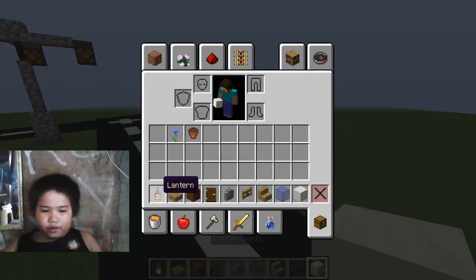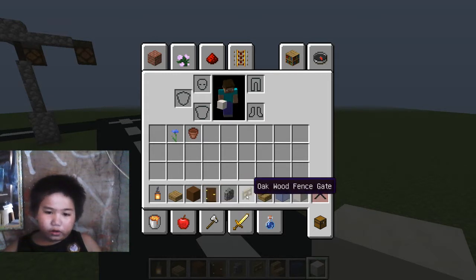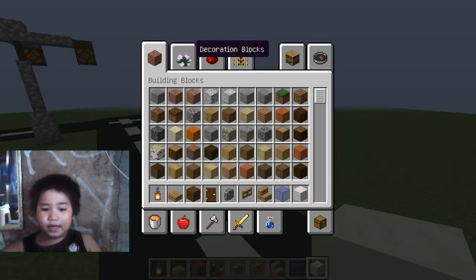Alright, so you're gonna need: a lantern, oak slab, brown concrete, dark oak — or any door, any wall, any color fence gate, any wooden stair, blue stained glass, quartz or any block you want, cornflower, and a flower pot.